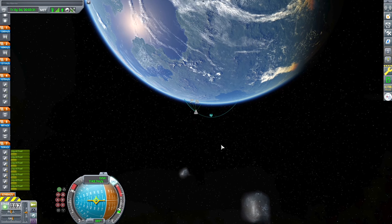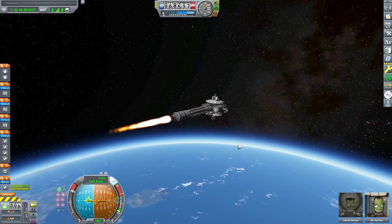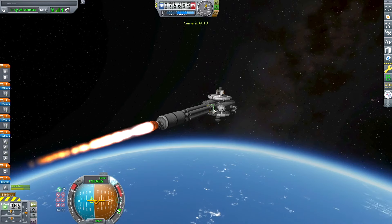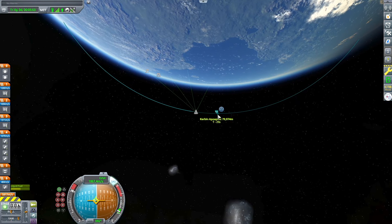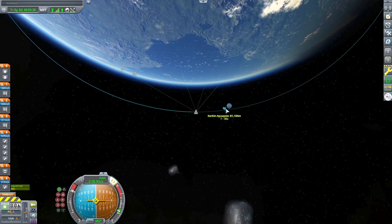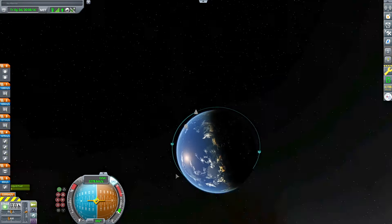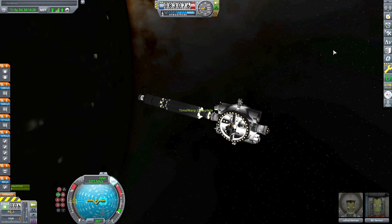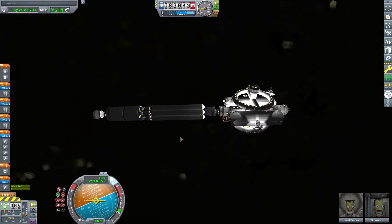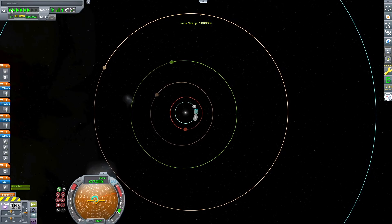I'm setting up an asteroid space station refueling base near the rings of Sarnas, which is the Saturn analog of the Kerbal Space Program system if you have Outer Planets Mod installed. It's a great mod — I highly recommend it. It adds Saturn, Uranus, Neptune, and Pluto analogs that work very well with the base game. I'm placing this fuel mining and refinery base around the rings of Sarnas, docked to an asteroid hopefully, and it'll serve as a refueling point for my next missions into the Kalbelo system through the wormhole.